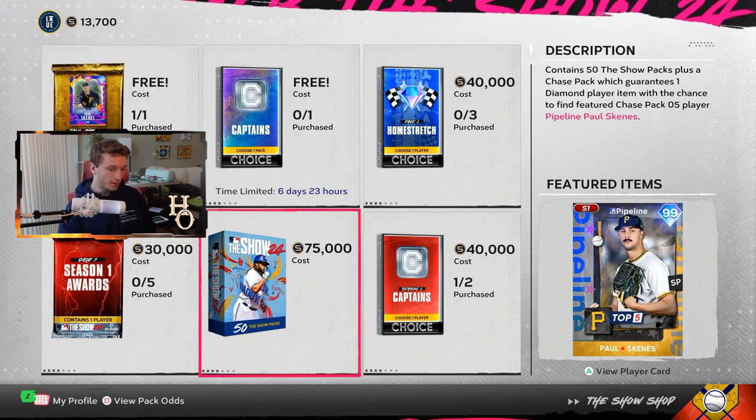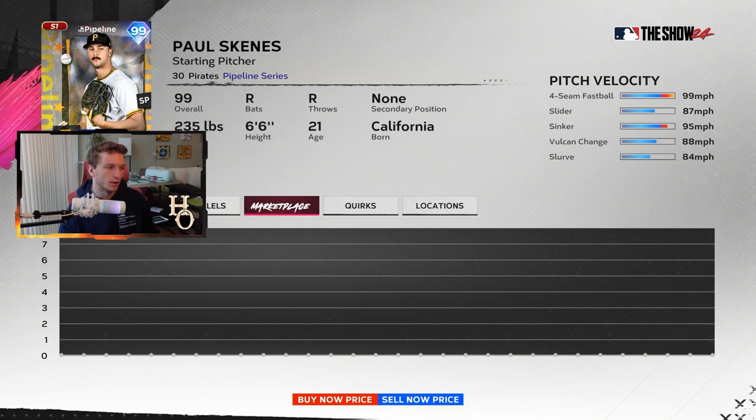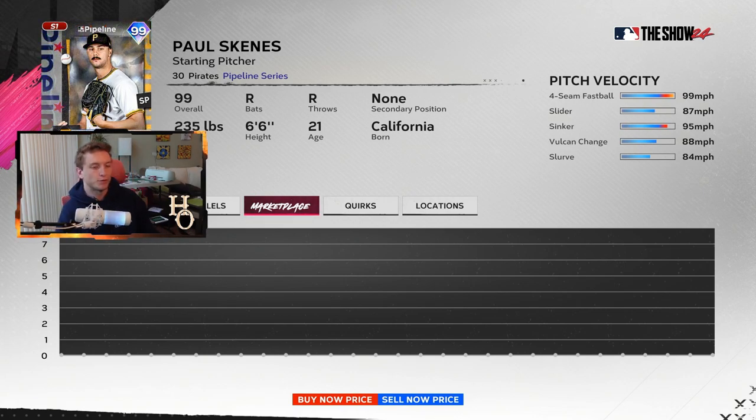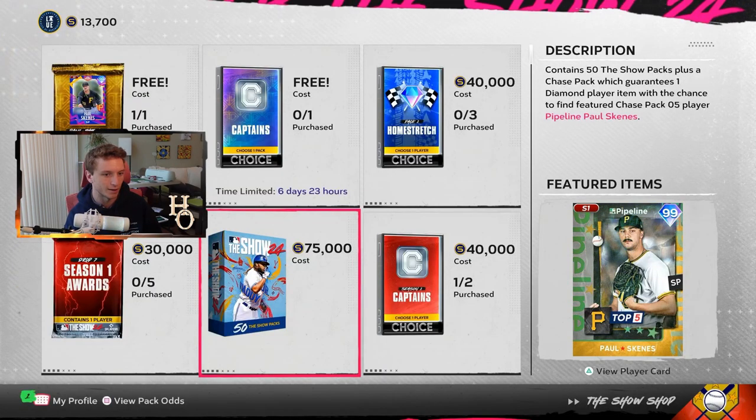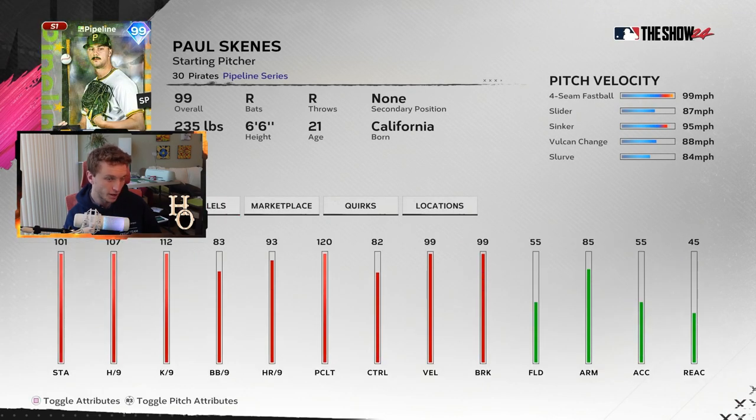The next one is the Paul Skeins 99 Chase Pack reward. He's probably going for around 460,000 stubs - he's going to be expensive. If you want to try your luck pulling from a 50-bundle and getting him in the chase pack, go for it. He's probably the best pitcher in the game right now - five pitches, the 90 overall Outlier, but all the stats are tremendous. I would have thought he had below 80 K per nine but it's actually 83, and then he's got the control to complement it.